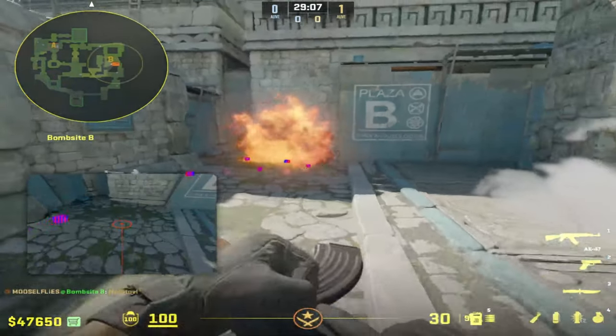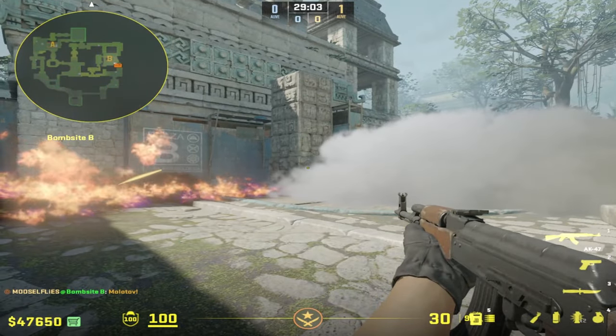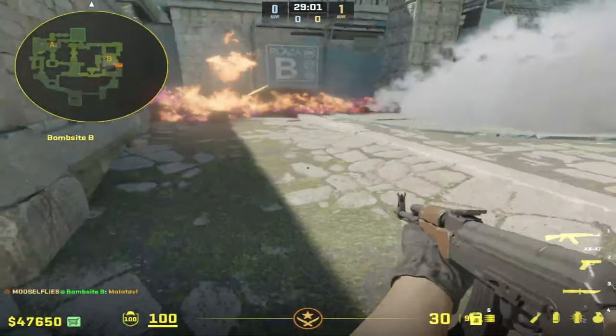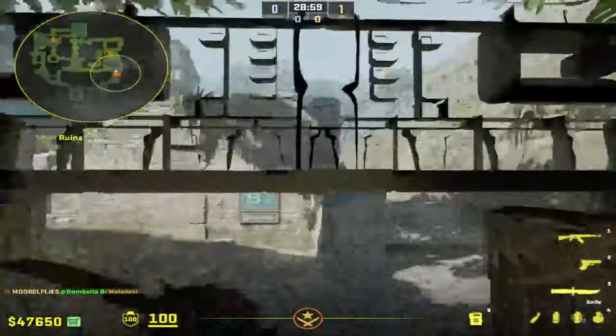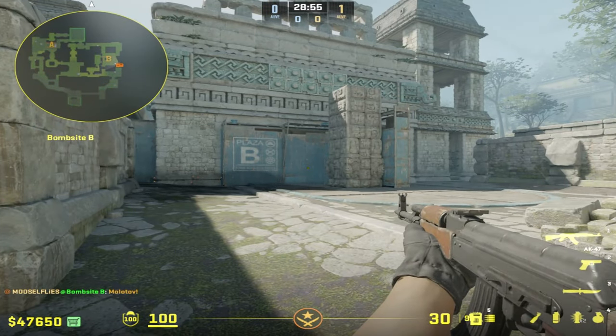They're committing to cubby or playing close against the wall. By throwing the cubby molotov a few seconds later, they'll start burning if they're in cubby. If they want to fall out, they have to run through two molotovs, or they fully commit — that's when the flash comes in and your teammate comes up ramp to peak them, giving you an easy entry on the B bomb site.